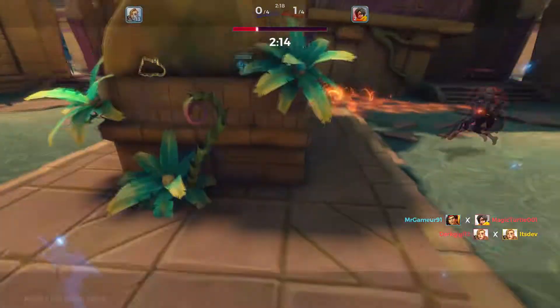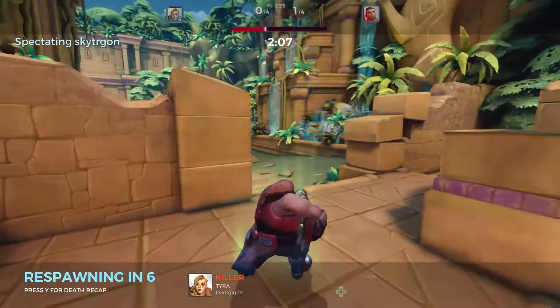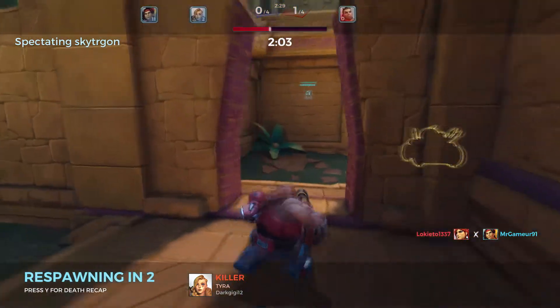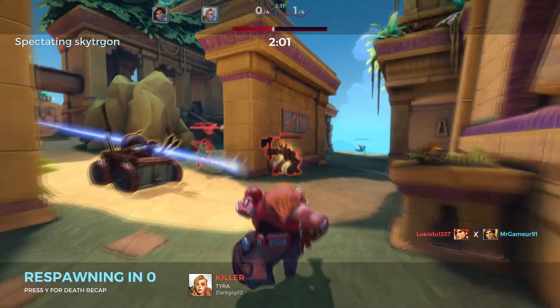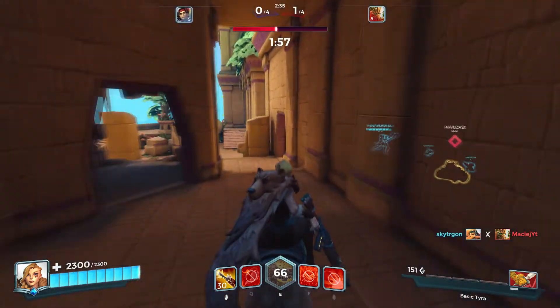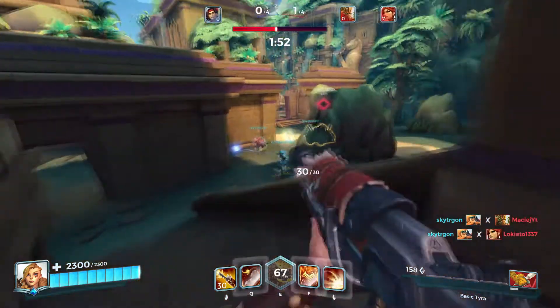Okay, I suck with Tyra guys. We're going three deaths with no eliminations at the moment — let's try to turn this around. I think getting Aggression wasn't a great choice; I should go Haven instead. I'm going to try to stay back. I know I'm a damage character but I'm not going to be flanking a lot.